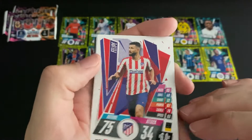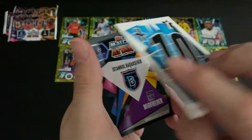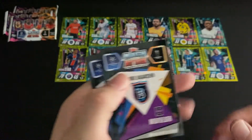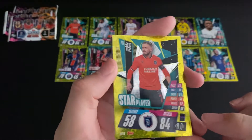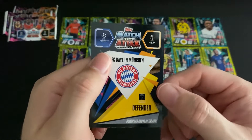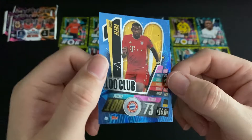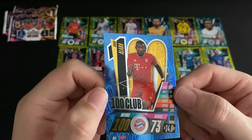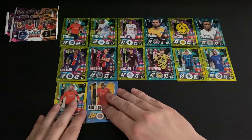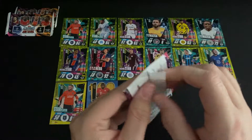Window nine: a defender for Atletico and a forward for Club Brugge, a tactics card, a plus-10 base card, and two special cards. The first is Visca from Istanbul — so what could the second one be? It's a Bayern Munich defender. It is a 100 Club card — David Alaba, defender, Bayern Munich. Love to see it, really chuffed with that.